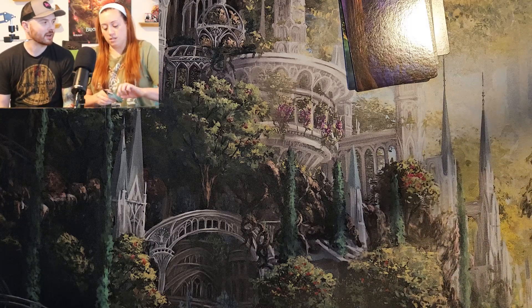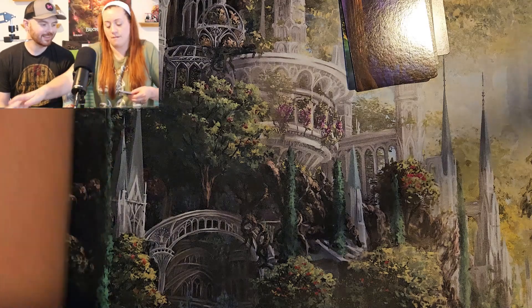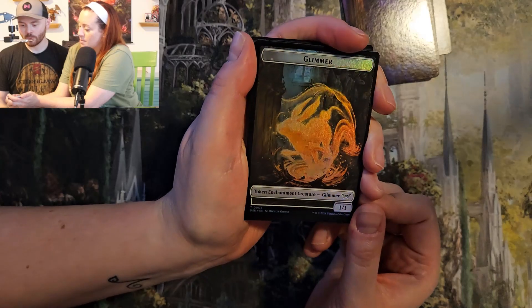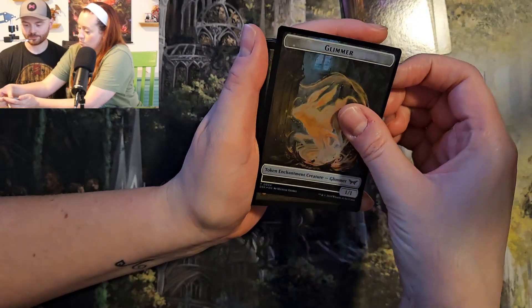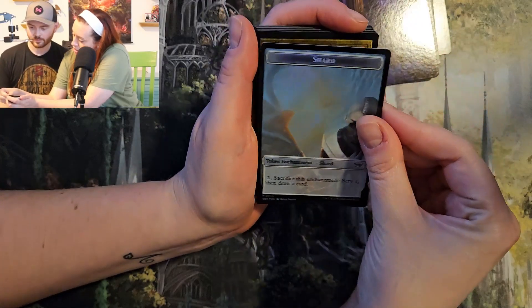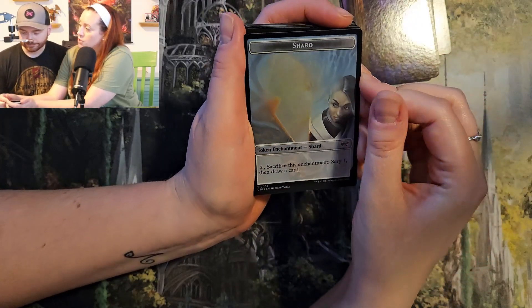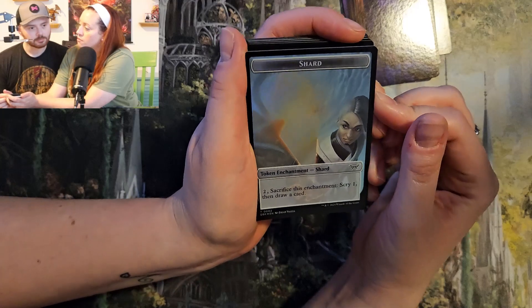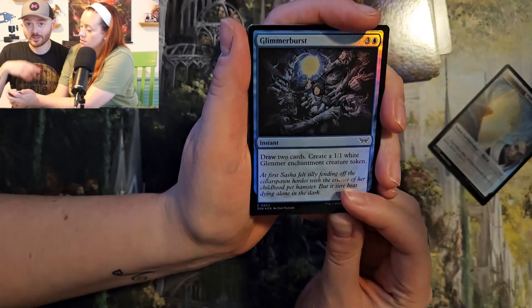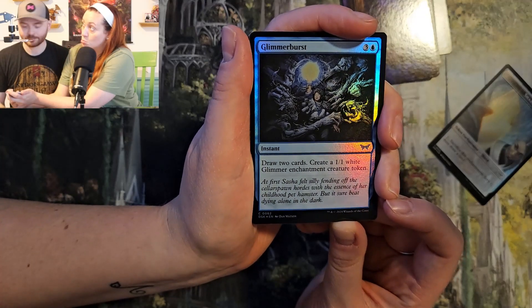Got to protect the serialized card in there. Glimmer! And it does Glimmer. It's a rabbit. What's on the other side? A shard. I just finished reading the first of Servant of the Shard. Let us know who the author is in the comments if you know. Glimmer Burst.